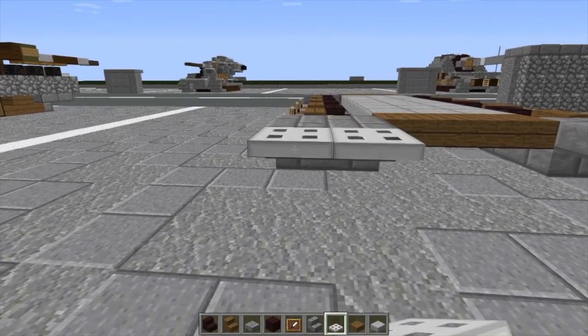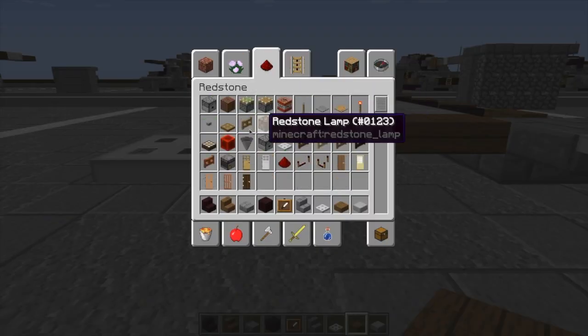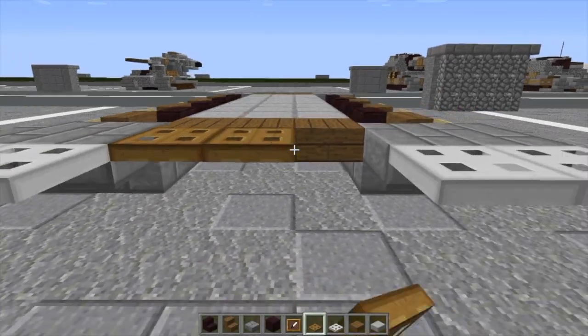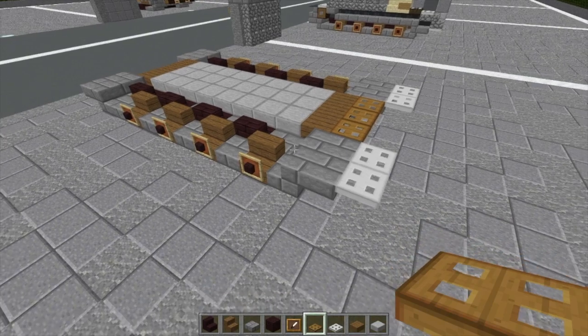In these two spaces here and here, we're going to do two top-placed iron trap doors, and we're going to take some wooden trap doors and do three top-placed trap doors right there. And with that, we're done with layer one.